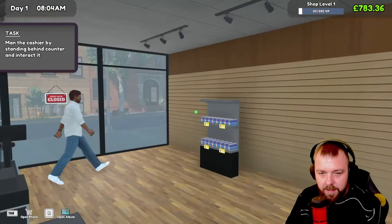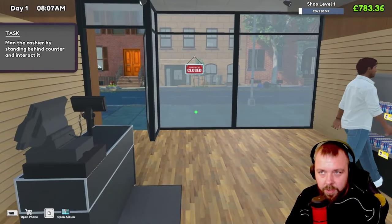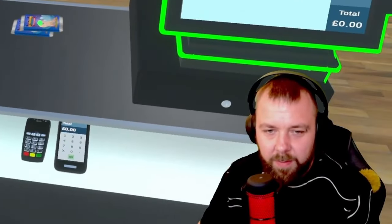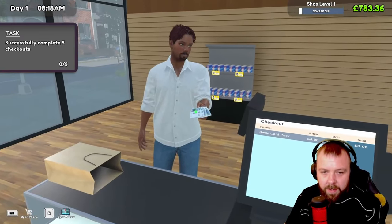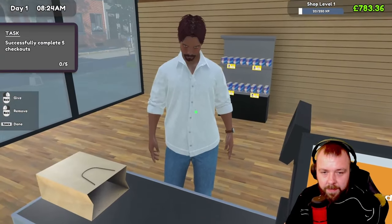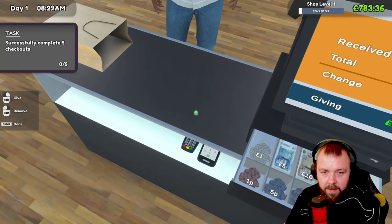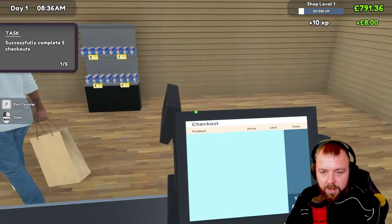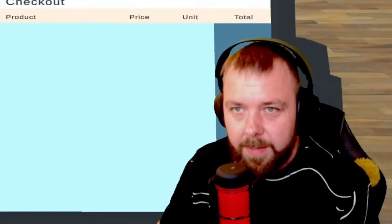We can't access this door yet. We've got one shelf at the moment, and that's about it. Customer says it's so expensive — if they think it's that expensive, why are they buying them? We'll go for cash. Change given. We have to hold to give. Space done — that makes sense.